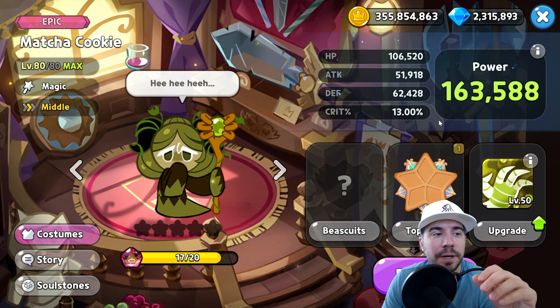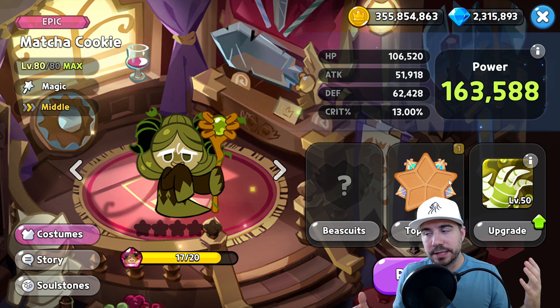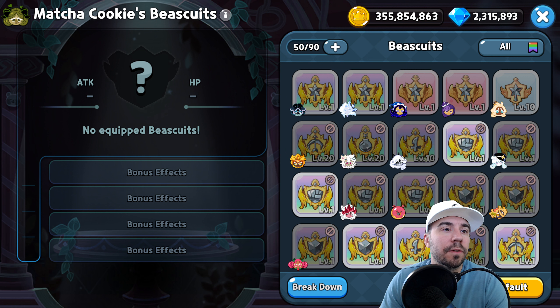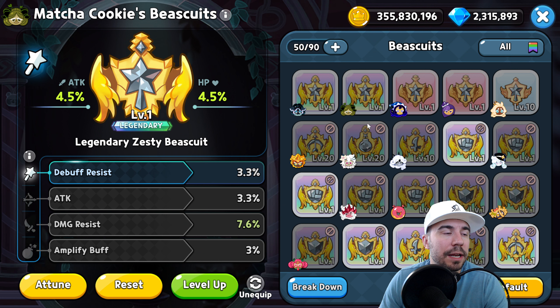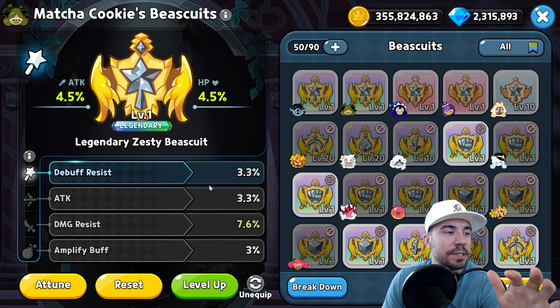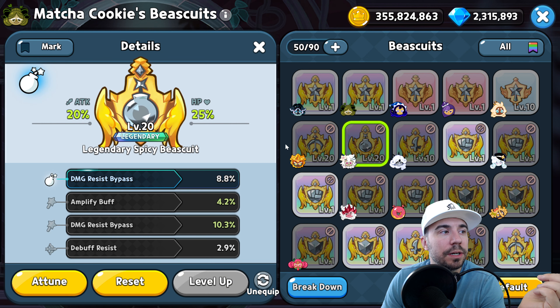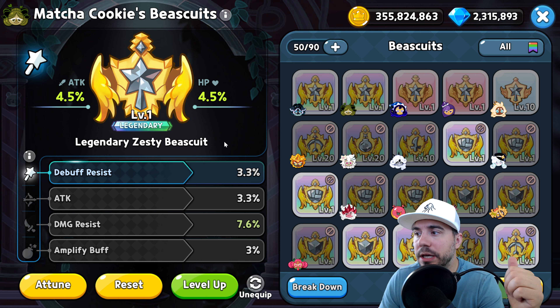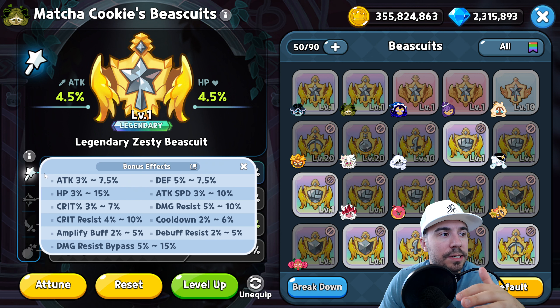First and foremost, let's talk about the biscuit. There's always a dual-prong strategy when it comes to biscuits and toppings. You definitely want to put a biscuit on this cookie, so we're going to snag our Frost Queen's biscuit and equip it. A couple of things: a Legendary Zesty Biscuit is the first option. You can always attune to make these better, reset them, and obviously leveling it to max makes a huge difference — for example, level 20 gives +attack, +20 HP, +25.